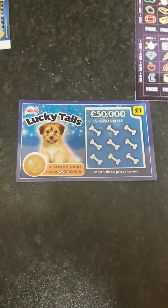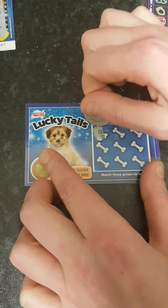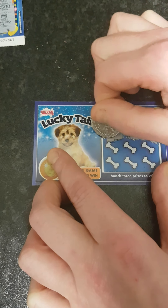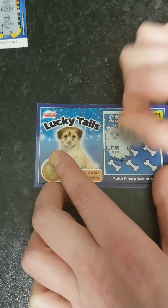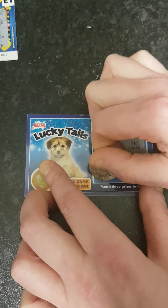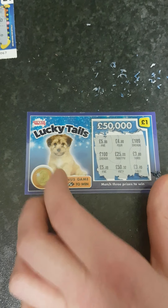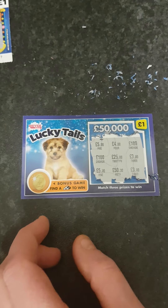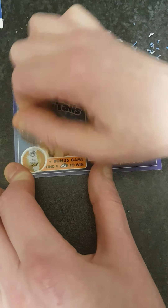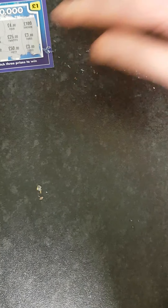We'll go for the Lucky Teal and see if it can be lucky for us. We've got to match three prizes to win. Five pound, four pound, a hundred pound, a hundred pound, twenty-five pound, three pound - they make some mess these cards. Five pound, fifty pound, and three pound - no win on that. But you get a bonus game as well - find some bars to win - no win on that either.